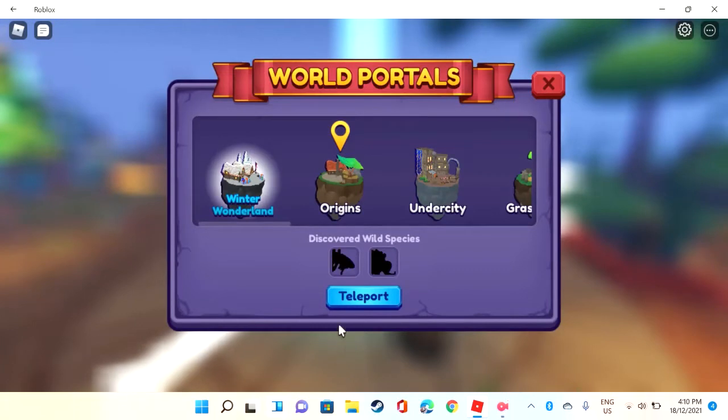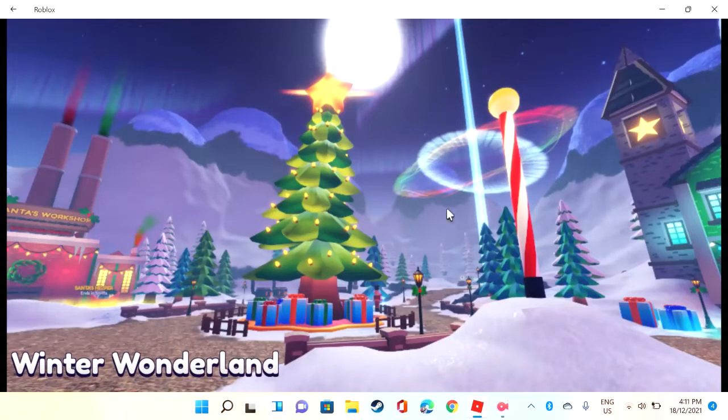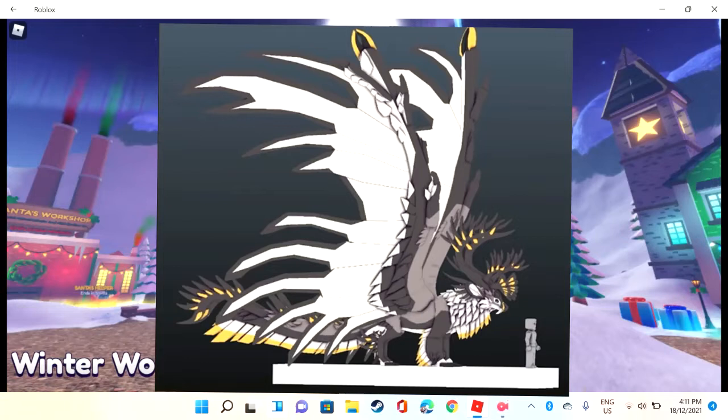There we go — oh, another dragon! So that's obviously the tusk dragon. It's taking a while to load. Hopefully we can get the tusk dragon, and like I said in the last video, hopefully I can get the reindeer dragon. The reindeer dragon is the thing I want most because it's so cute and cool — super cute and cool!